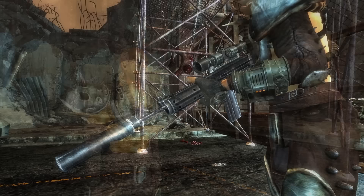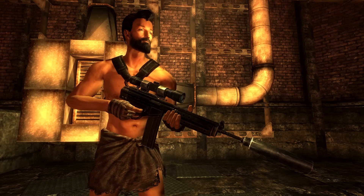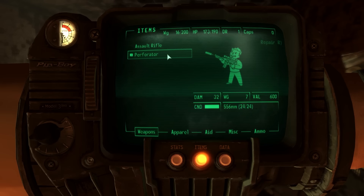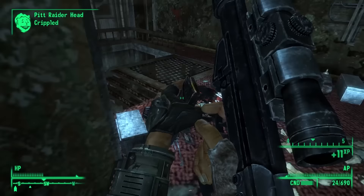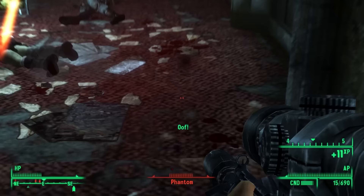I have to seriously question the effectiveness of equipping a rifle with a scope while also removing the stock. The Perforator is not only similar in name to the Infiltrator, but is also only found in the Pit and shares the exact same model. It is superior to the Infiltrator and the R91 in almost every way: raw damage, critical damage, critical multiplier, and spread, but it does require extra AP. The weapon is obtained from Everett, the ugly dude that rewards you for finding steel ingots after finding and returning 90 of those blasted things. It cannot be repaired with Infiltrators, even though they look exactly the same, but it can be repaired with the much more common assault rifle.